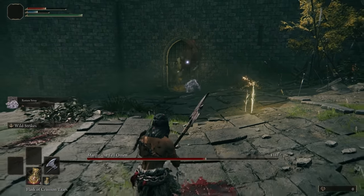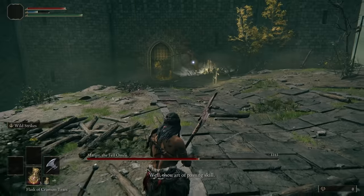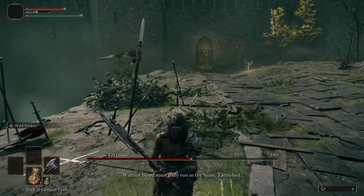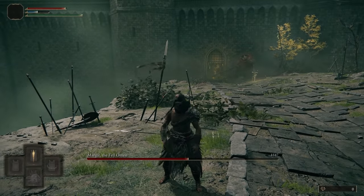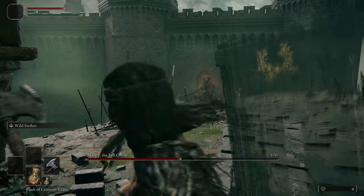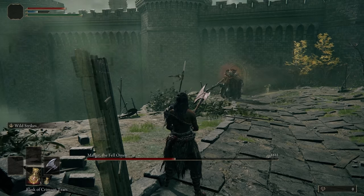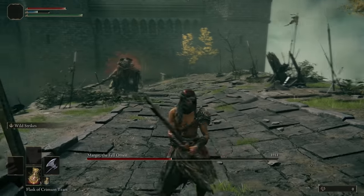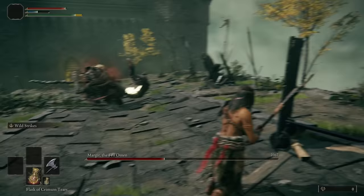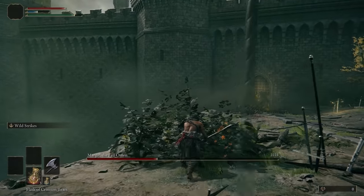Now all we have to do is stay away from the boss and not die. We're just going to keep our distance - just keep walking and the whole time his health is going lower and lower. About 40% now. Just make sure that he doesn't lunge at you and knock you off the edge.